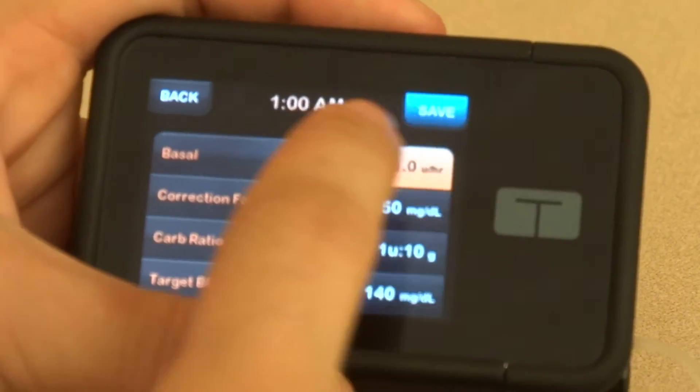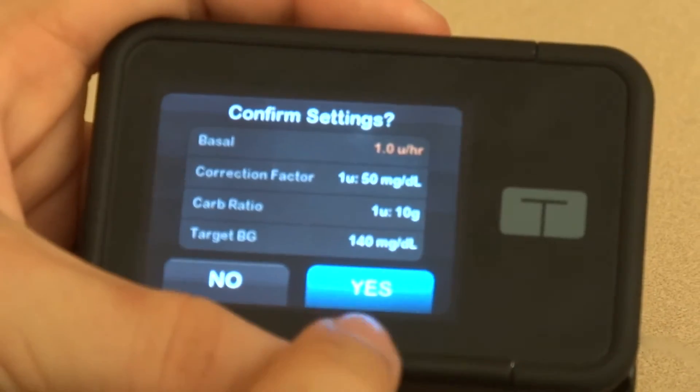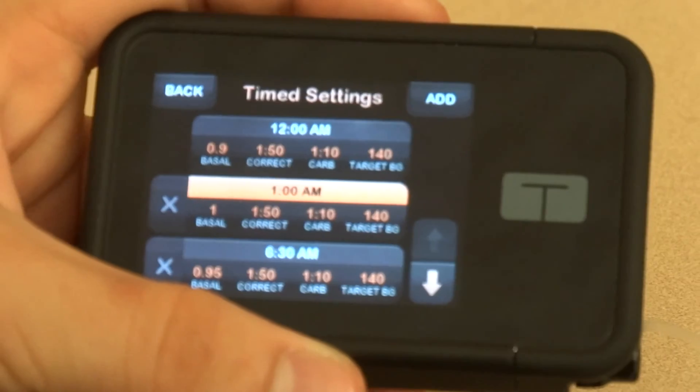When you're done, press Done, Save at the top right, Confirm Settings — and you've changed your basals.